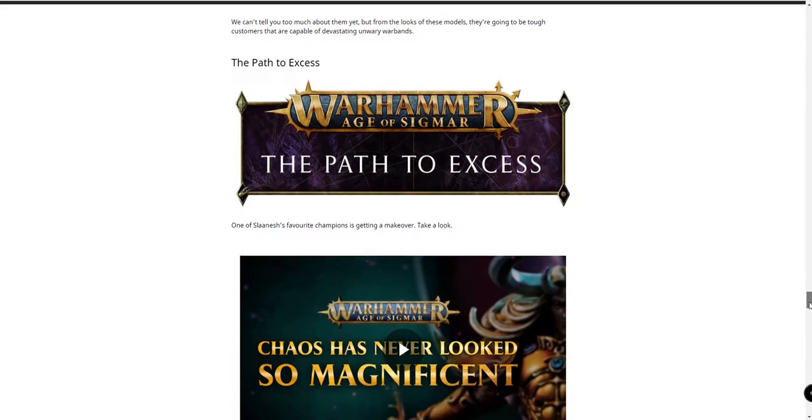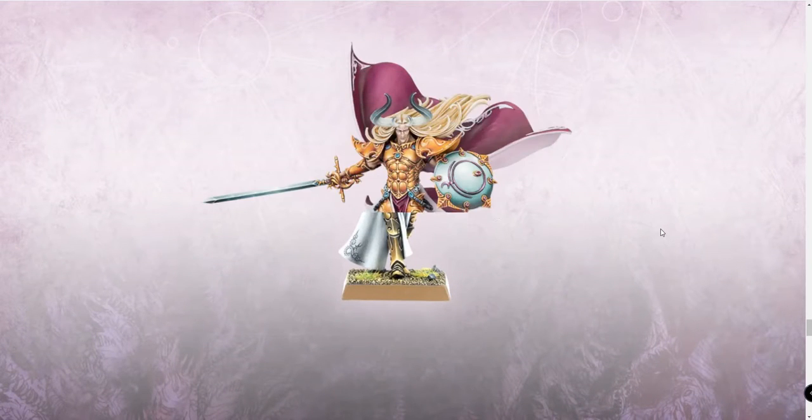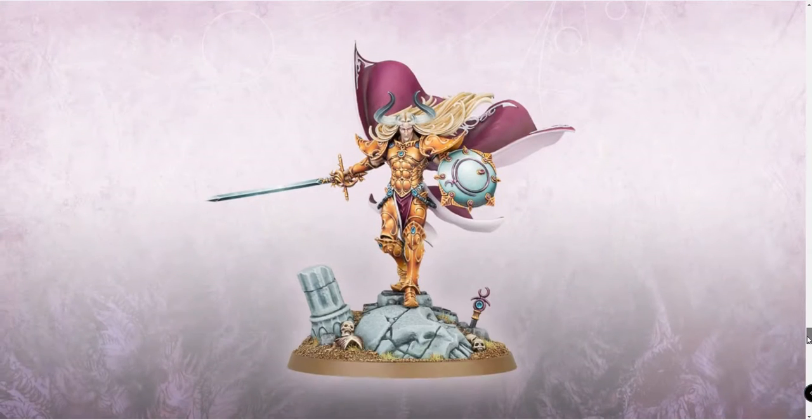Warhammer Age of Sigmar. I'm guessing this is Scyla Nash... actually, it's Sigvald. Oh wow, that model's beautiful. Does that have a 360 view? That model's awesome. I feel like I just have to pick that up for the modeling and painting — that'd be an awesome model to paint. And he's just stepping down — that's a beautiful miniature. The hair flowing in the back with a cape and a shield. Yeah, that's gorgeous.